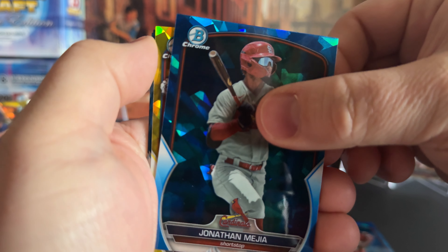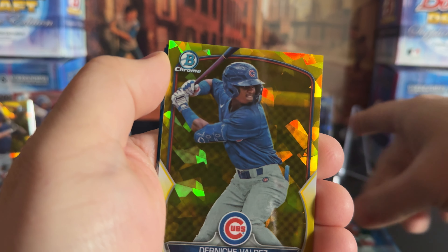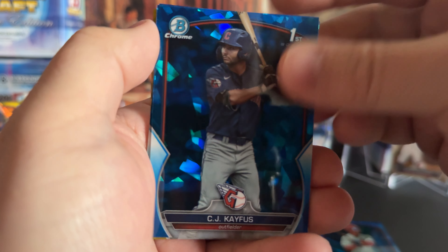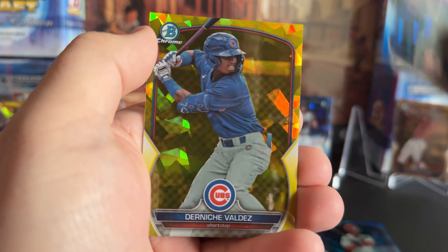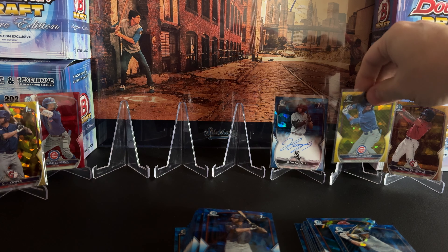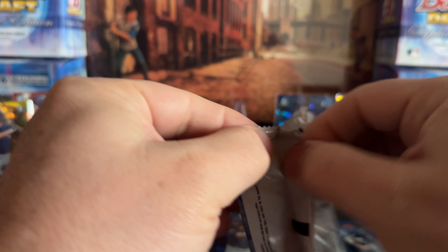Looks like we're gonna get a yellow of Valdez — this is kind of insane. In the first few boxes, most of the parallels were almost always firsts. The last couple of boxes I feel like it's been a lot of prospects in the parallels, but overall I guess it's probably averaging out. We'll put that Valdez — there's another international free agent, not a draft pick.